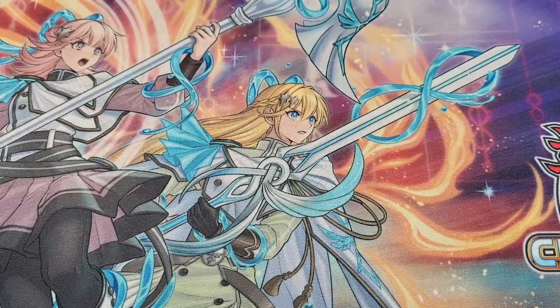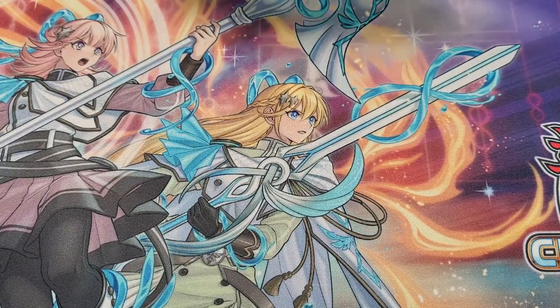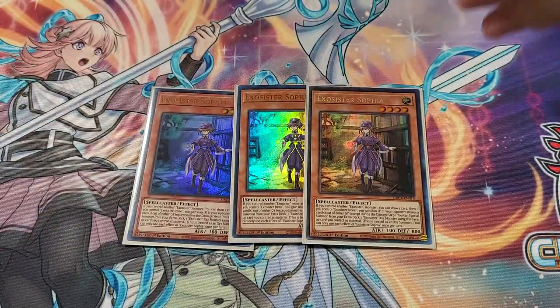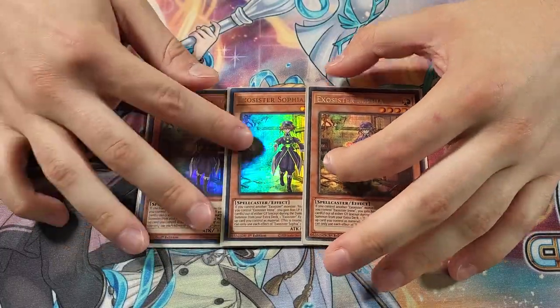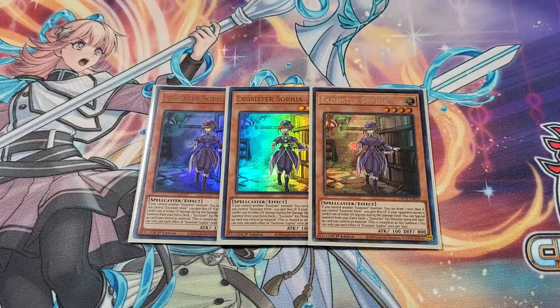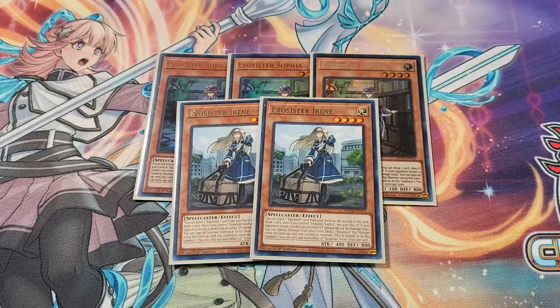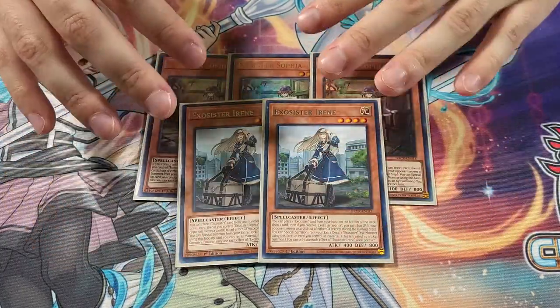These are your main extenders, and what you really want to see them with isn't even each other — you want to see them with your Exosister Sophia, of which we run 3 copies. Sophia is probably not the best Exosister because that's Stella and Ellis, since they allow you to make Rank 4 plays, but you want to see them with Sophia because she essentially nets you a free draw, which is super huge in this deck because it means you're effectively starting with 6 cards. I really like to see Sophia Ellis or Sophia Stella. Sophia's partner is the 2 Irene, and we're only on 2 of her because she is just the worst one.